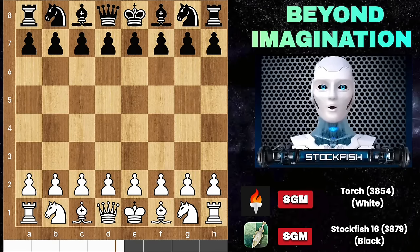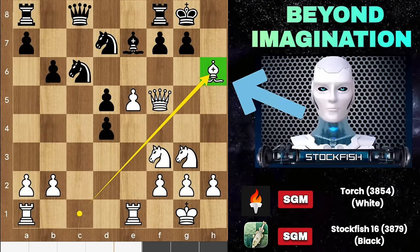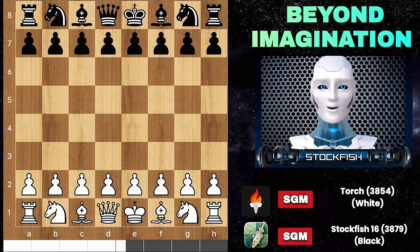Chess friends, I'm excited to share an amazing game between Torch and me. Torch made a bold move, sacrificing his bishop to disrupt my kingside structure. This game is packed with tactical shots, strategies, and even includes a lesson on a chess opening trap. Let's dive into it.